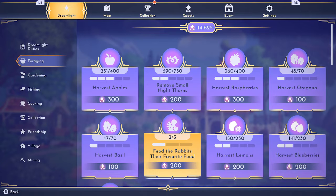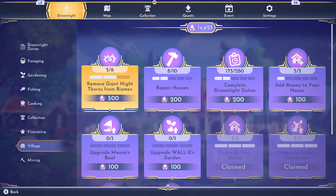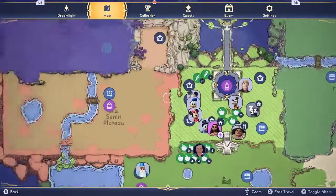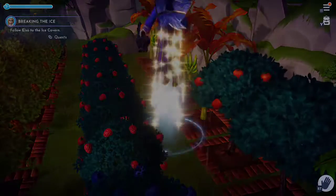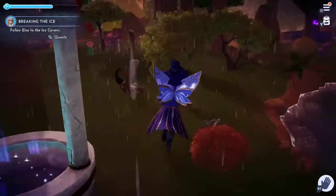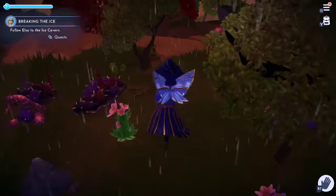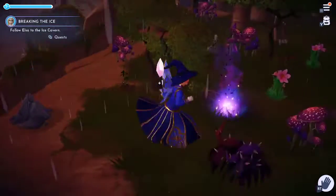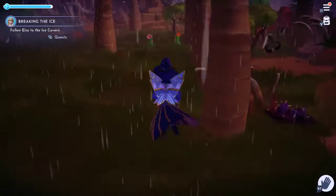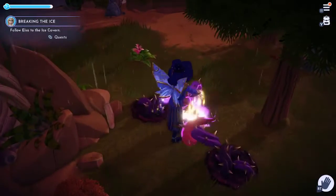Feed rabbits their favourite food three times — people forget about this sort of one. Also, remove giant night thorns from biomes. We'll go to a biome I haven't really removed thorns from, which is the Sunlit Plateau. As you can see here, there are some night thorns sticking around. They're a bit bigger than this, but obviously cleaning up every day is going to work towards your Dreamlight.